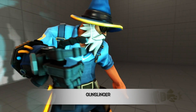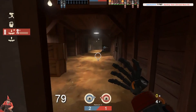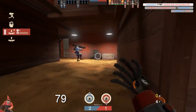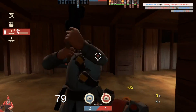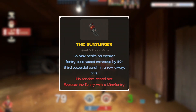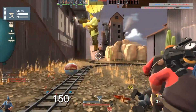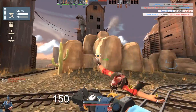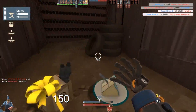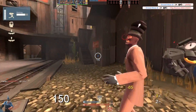This brings me to my melee weapon choice, the Gunslinger. The Gunslinger replaces my right hand with a very cool-looking robotic hand. It also grants me an additional 25 health, bringing my total health to 150. Using the Gunslinger also allows me to build what is called the combat mini-sentry gun instead of the standard sentry gun.